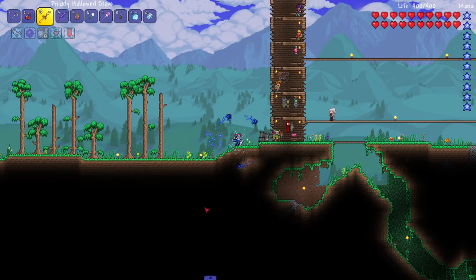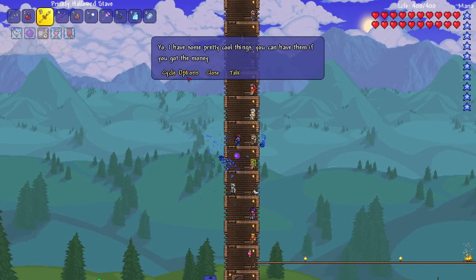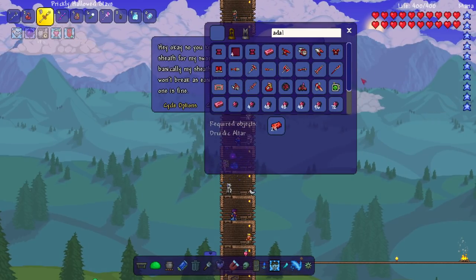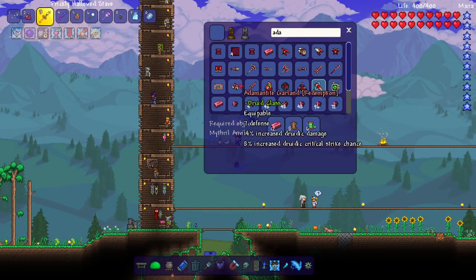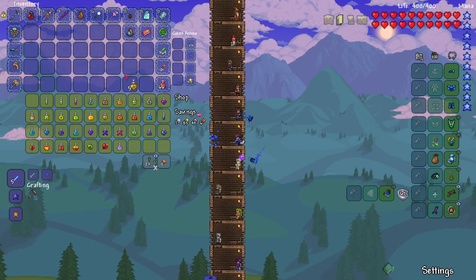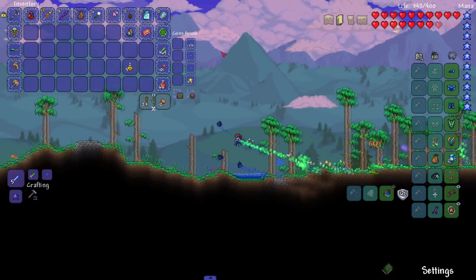I've been mispronouncing it — is it 'Saffron ore'? This NPC right here — can I talk to him about quests? Oh it's the Adamantite thing — I had to craft this but never had enough Adamantite, that's why I never did it. I could figure it out. In the meantime let me talk to Alice here, buy some Spelunker potions from her — just like five of them — and it's back to spelunking for more of this stuff.